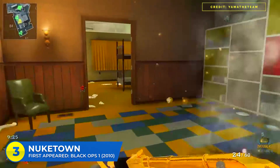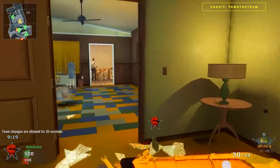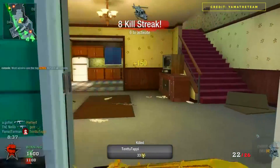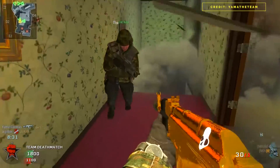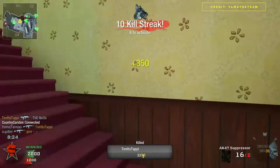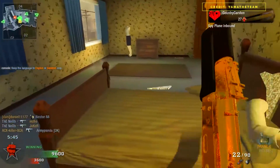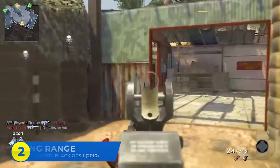At number three: Nuketown with six appearances. It debuted in Black Ops 1 and there's no way Treyarch knew what a hit they had on their hands. It was the smallest map in the game and by far the fastest paced, leading it to become one of the most iconic maps in CoD history. Nuketown helped shape the foundation of modern CoD map design by creating an arena — super small and very fast-paced, but still dynamic enough for you to get your bearings before jumping back in. Nuketown returned in Black Ops 2 as Nuketown 2025, Black Ops 3, Black Ops 4 with a snowy makeover, plus appearances in CoD Online and CoD Mobile, for a total of six appearances.